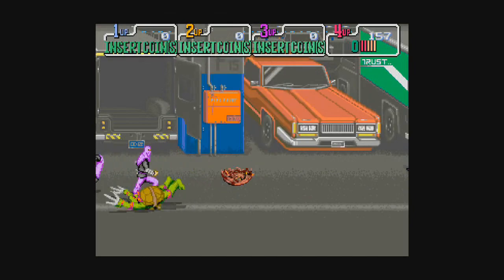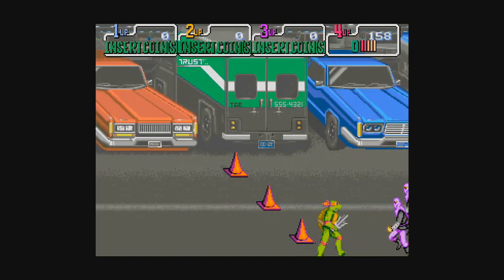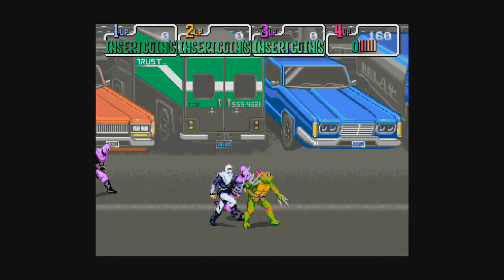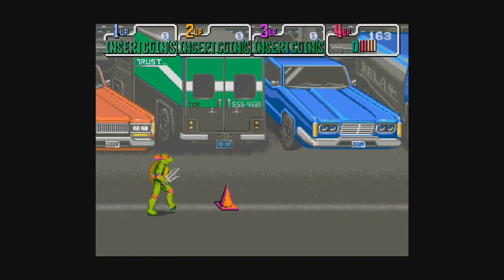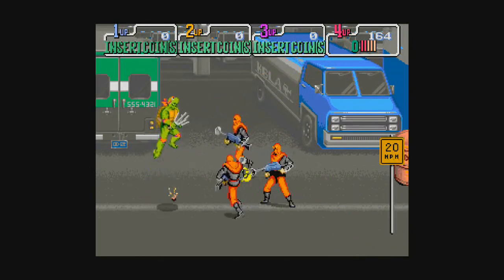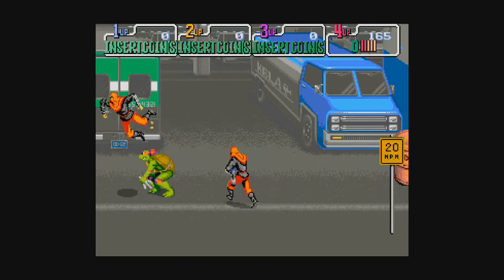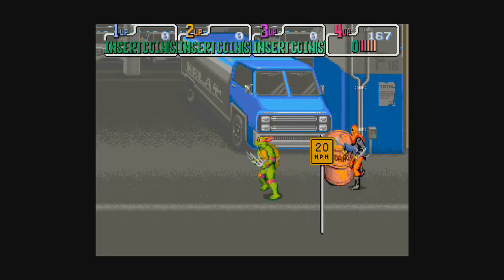A plastic cone destroys a robot in one hit — I mean, sure. We don't expect much logic from our games about anthropomorphic ninja turtles. They shoot their guns at a downward angle because they can't hold it upright, I guess — these robots don't have the shoulder strength to lift an automatic weapon. So they shoot at my feet.